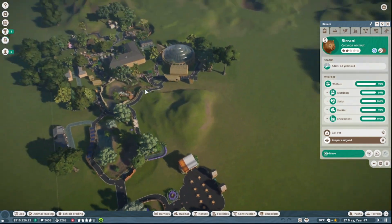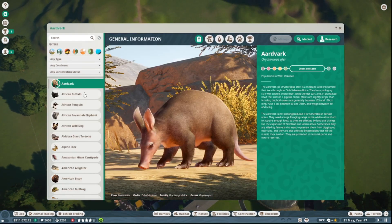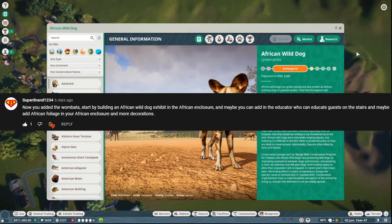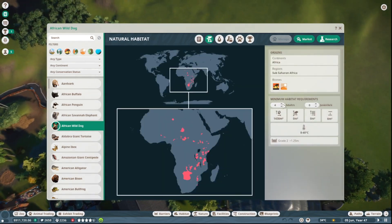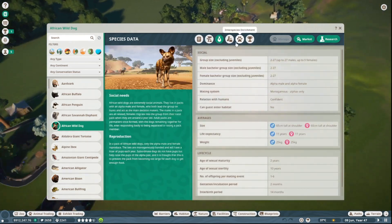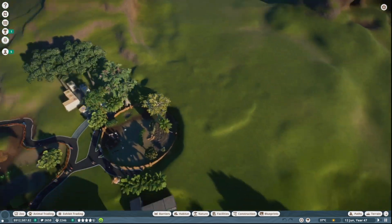In today's video, we are going to be making — drumroll please — an enclosure for the African Wild Dog, which was suggested once again by Superbram1234, so I'll leave a shout out for him. We are also going to put in some more Africa decorations. I've already done a little bit of research: we need about 3,500 square metres because the maximum pack size is 27 adults. We've already got a bit of enrichment sorted for it.